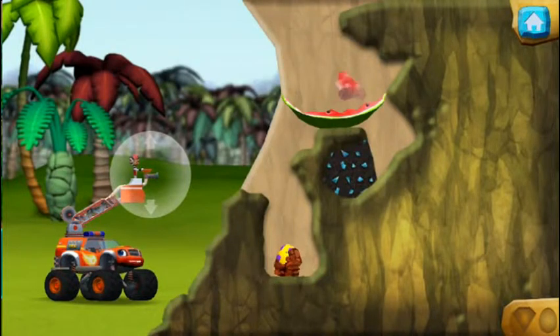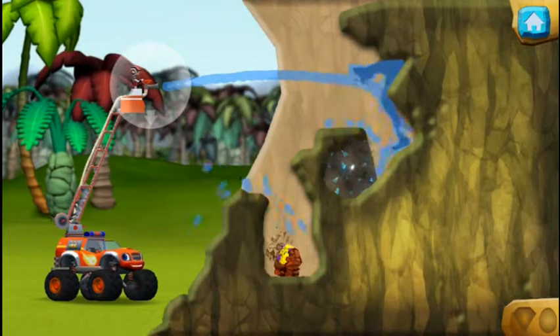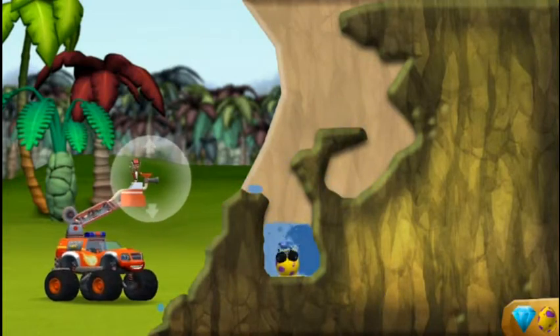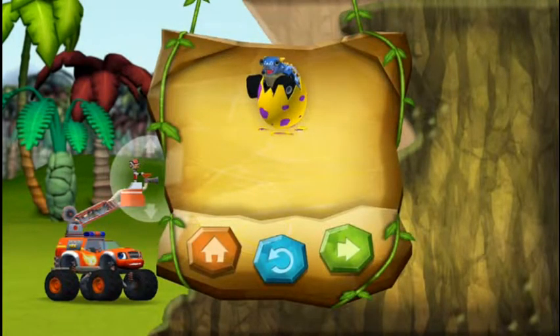Aim the water at the egg to wash off the mud. You found the prehistoric gem. Way to go. We rescued our first dino egg. You rescued one baby dino and you found the hidden prehistoric gem.